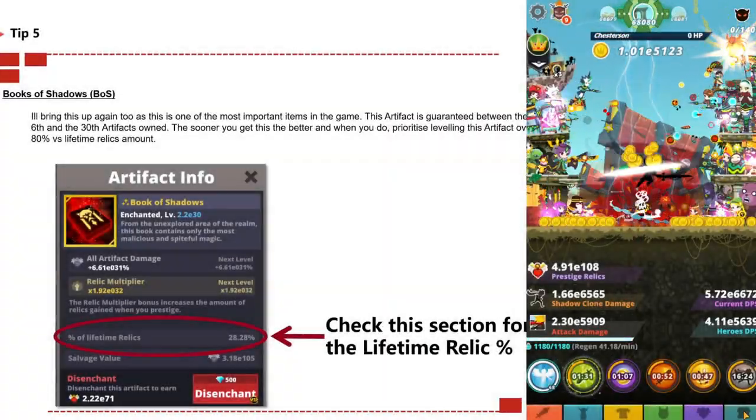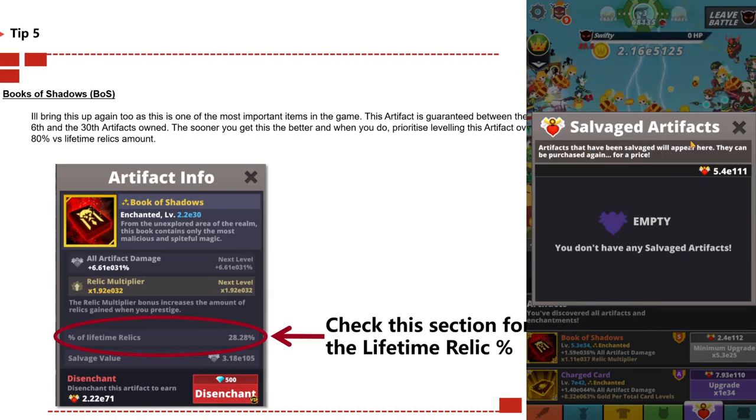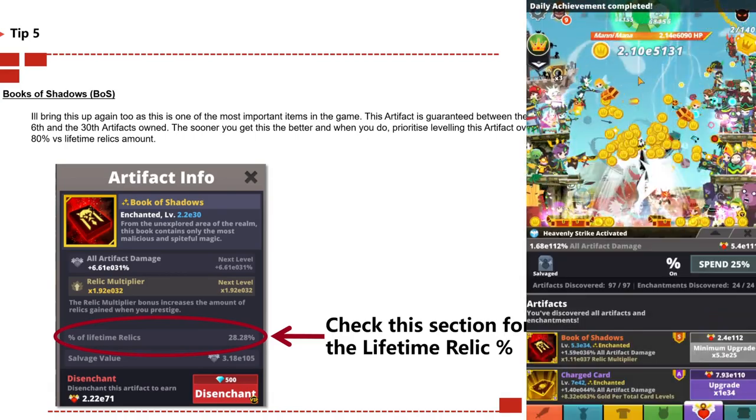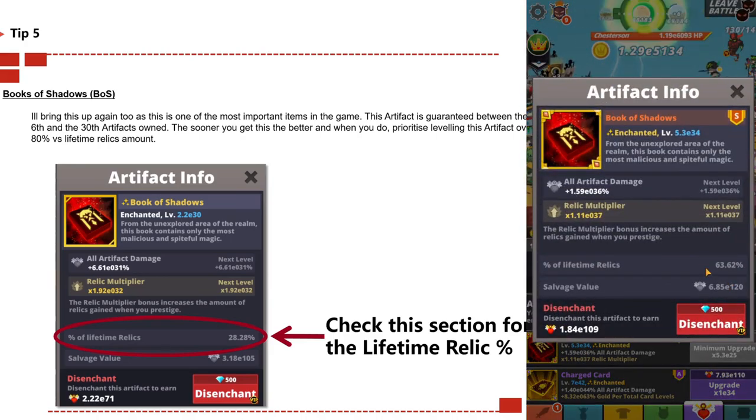Tip number five: books of shadows. This is one of the most important artifacts in the game, guaranteed between the 6th and 30th artifact owned — so make sure you don't salvage those artifacts. The sooner you get it the better. Make sure you're leveling this artifact over 80 LTR — lifetime relics over 50 is good but over 80 is even better, and that's where it should be before you start a tournament.